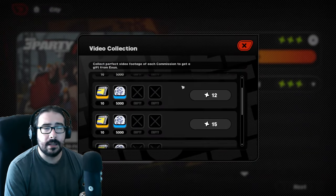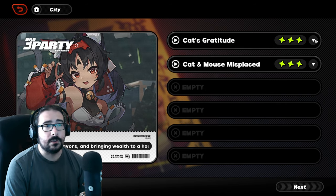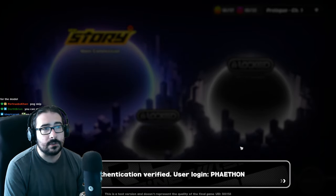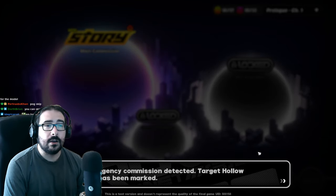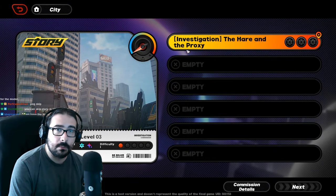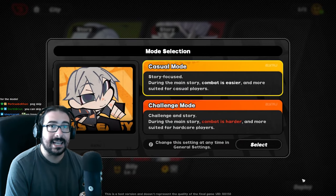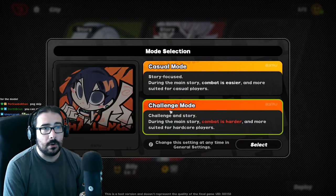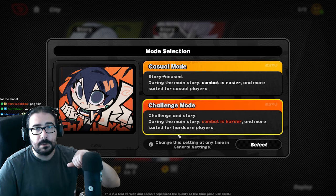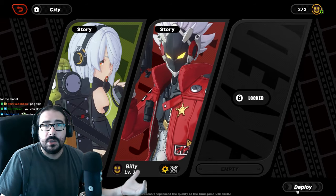Another tip that's actually very useful and is going to save you a lot of time is the difficulty of the main scenario. When you start the game, it's going to ask if you want to play in casual mode or challenge mode. I heavily suggest playing in casual mode because challenge mode doesn't really make enemies more challenging — it just bumps the HP up so it takes more time to kill them.